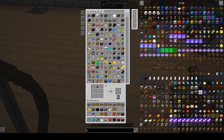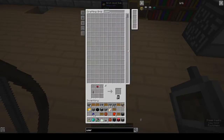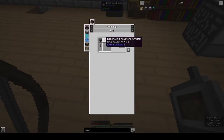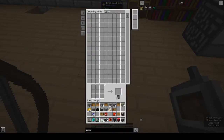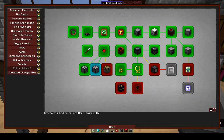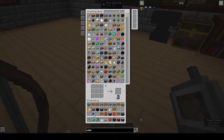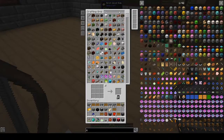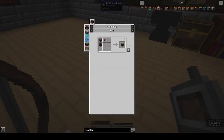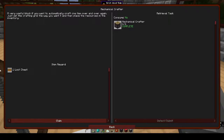So if we wanted to automate our farm we could do that with the Mechanical User. For the user we need a dropper, redstone, and a lever. The Mechanical Crafter - if you want to craft one item over and over again. We probably won't need it but it's good to know about. For the Mechanical Crafter you need a crafting table, a dropper, and a redstone crystal. And we get another loot chest.